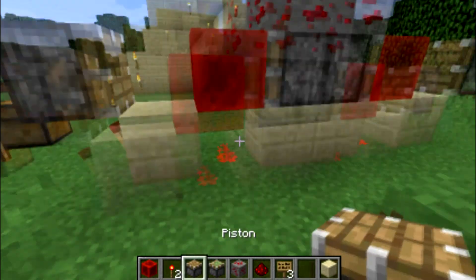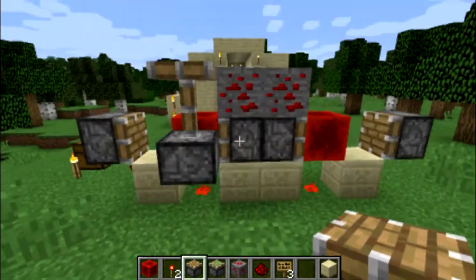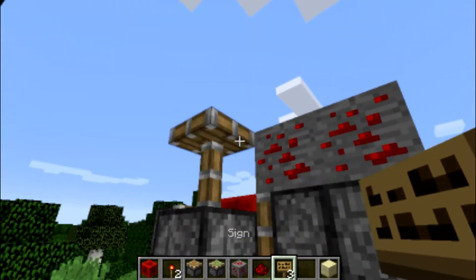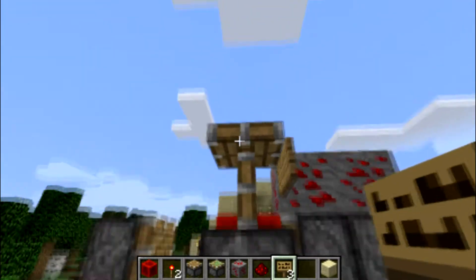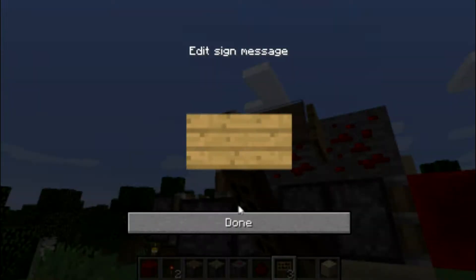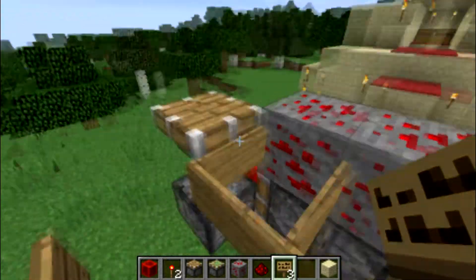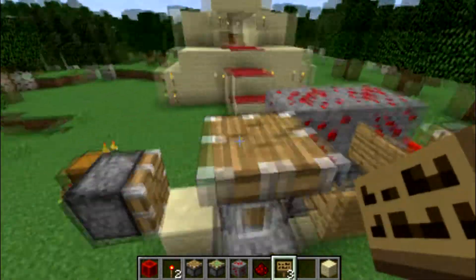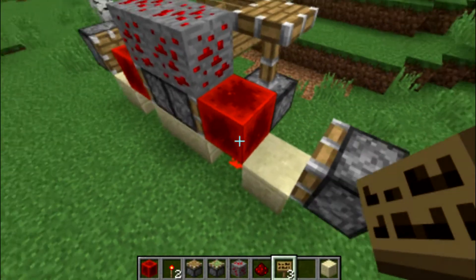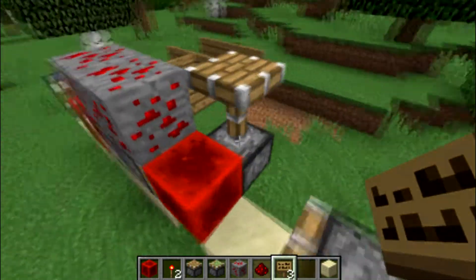To make it into a trap using this pulse, you place a piston here. After that, you place a sign on this part of the block attached to the piston — not the other part. Then you start sticking additional signs to that first sign. When you activate the redstone, it sends a pulse which moves the redstone block, deactivating the piston.